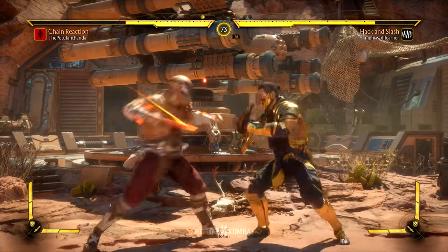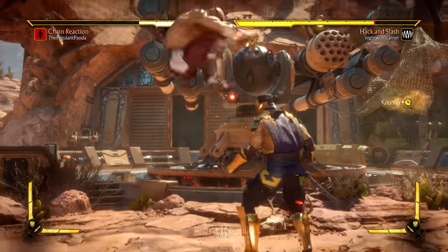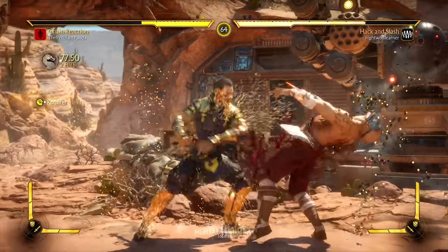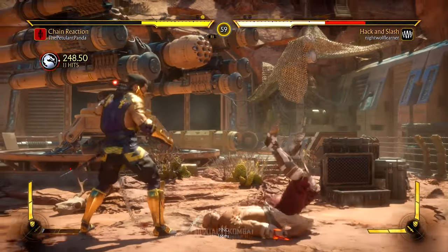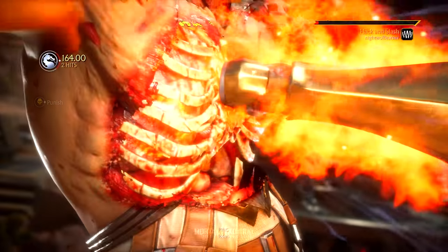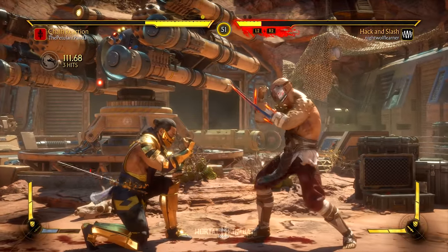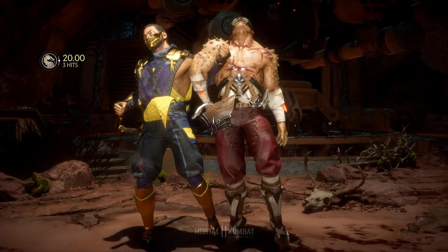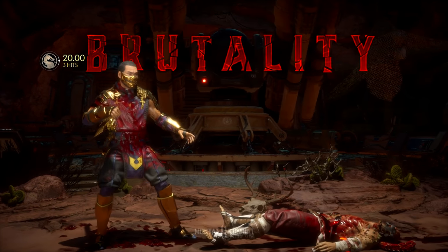I will say down twos are a bit strong in this meta so far, but it is just the beta so anything is subject to change. Right, here we go — save the air crushing blow. Okay, that time I didn't have any meter to amplify it.